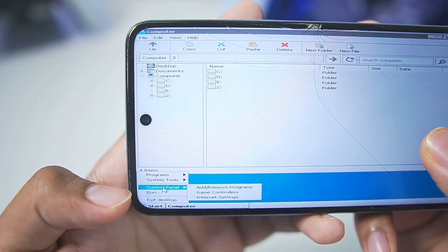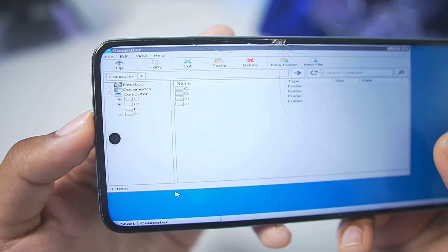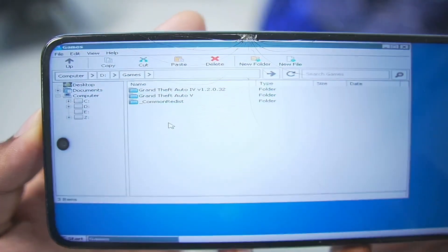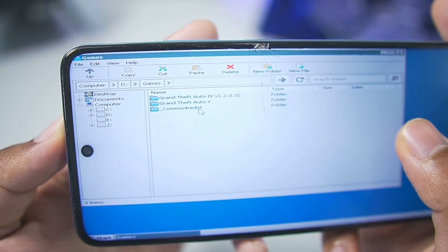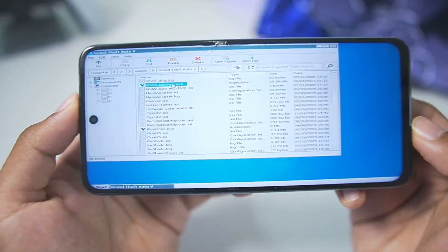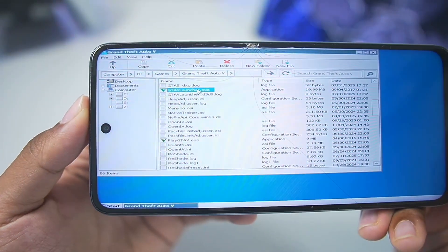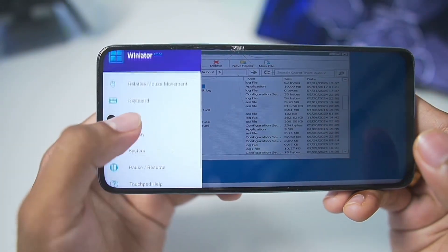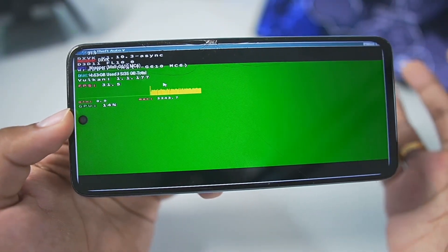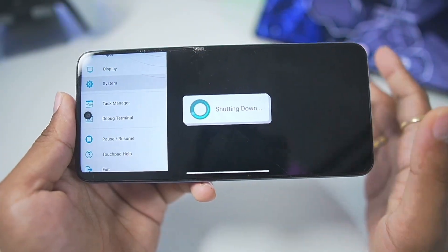Unfortunately, if we go to the Start section, we don't get any Test Direct3D option to verify graphical output like we do in the normal Winlator Android version, so there's no fix for it. We'll directly test out GTA 5. If this doesn't work, I also have GTA 4 on the device. I've double-tapped on the GTA 5 launcher — in System you can see the Task Manager option, and the game has booted, but unfortunately we're seeing a green screen.